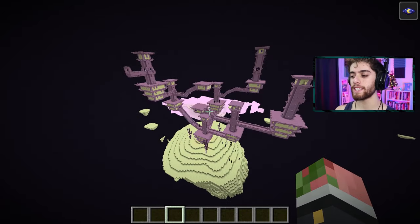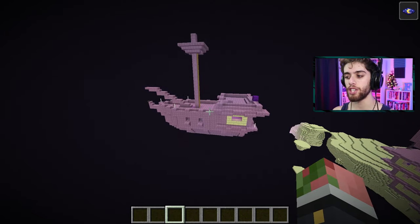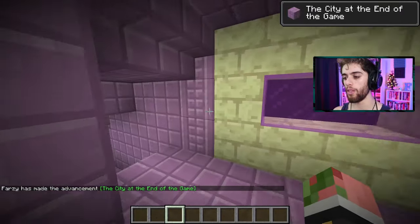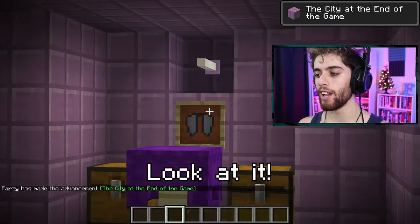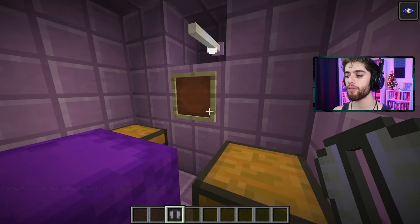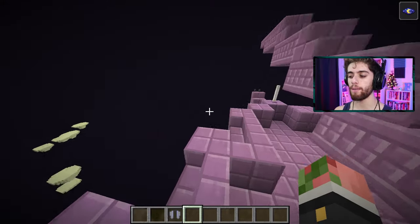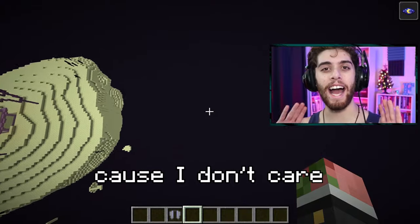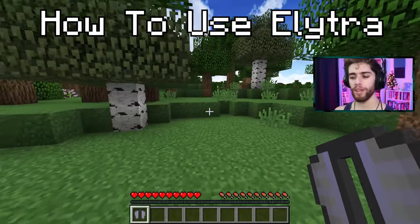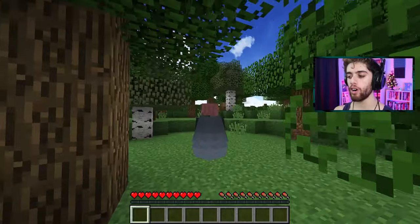Once you're up here you want to find the floating purple pirate ship, because as big as the End city is, the elytra can only be found inside of these ships. If you go inside and navigate down to the bottom, you'll see on the back wall - look at it - that's it, the elytra right here. You can break the item frame and get the elytra and there you go, you have your wings. Go back home - or in my case die, because I don't care about this world.